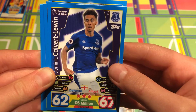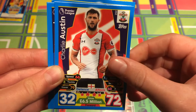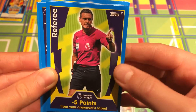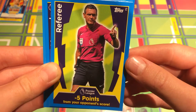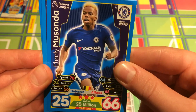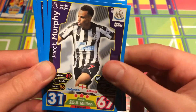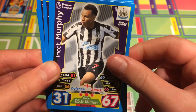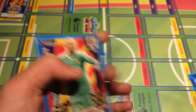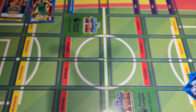Calvert-Lewin, the brilliant youngster and forward from Everton. We have Charlie Austin from Southampton with a referee card — minus five points from the opponent's score, a very nice pull. And we have Charlie Musonda from Chelsea, 66 attack, very nice. Last but not least we have Jacob Murphy from Newcastle. Some very impressive base cards there.